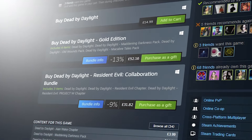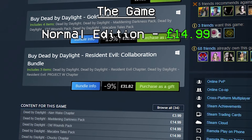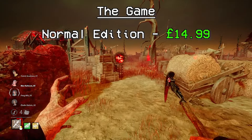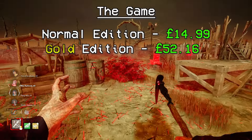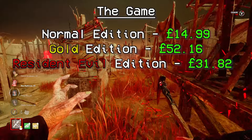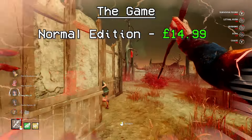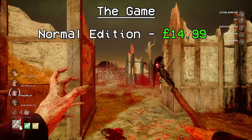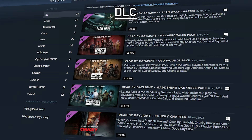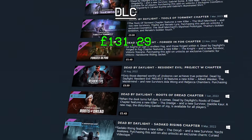So let's start with everything on the Steam Store, starting with the base game. The base game is £14.99. There are also two other versions you can buy: the Gold Edition at £52.16, or the Resident Evil Edition at £31.82. But for the sake of this video, we're just going with the base game at £14.99 — pretty much £15. I then added up every single DLC, which came out to £131.29.